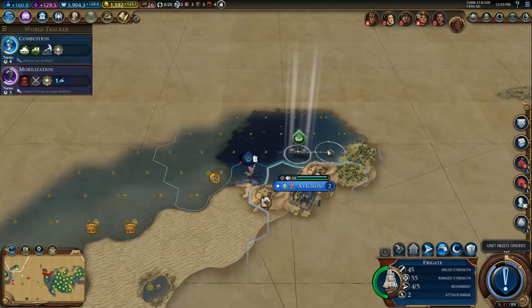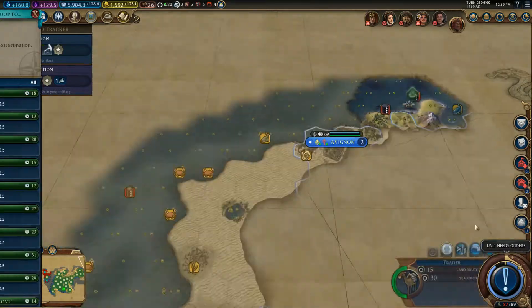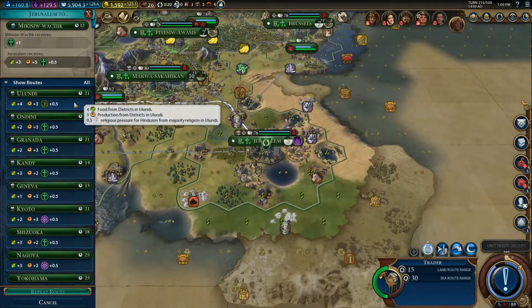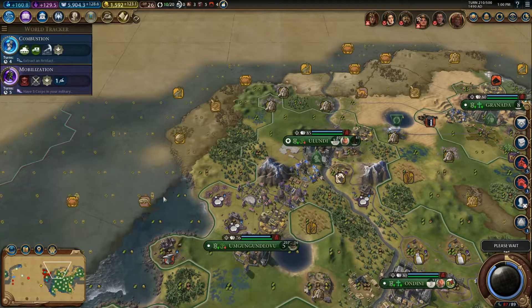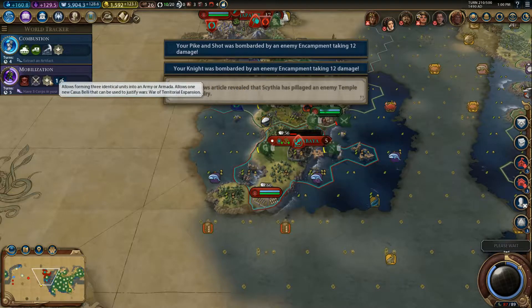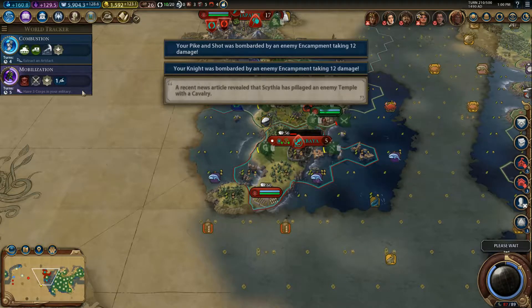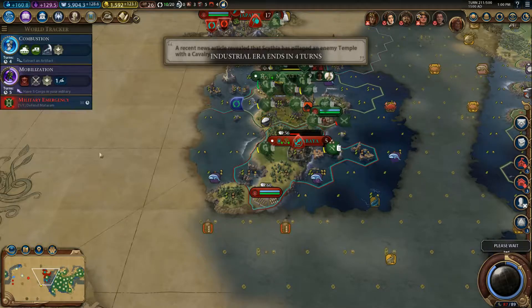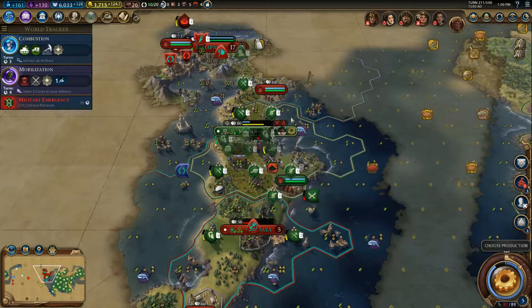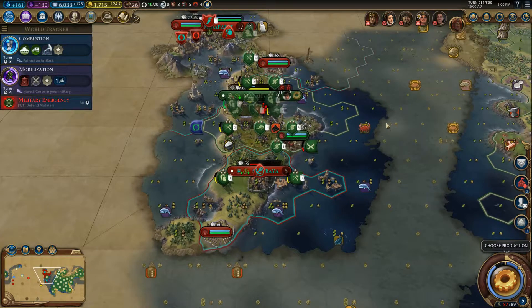Let's upgrade some of these and check out the coastline so we have some idea of what we're up against in the future. Get everybody going to Ulundi. Mobilization is obviously not as useful for us because normally this would be how you trigger getting armies, but it's going to get us a governor title, which we could use to get another location. So they want to try to take back Mataram from us.